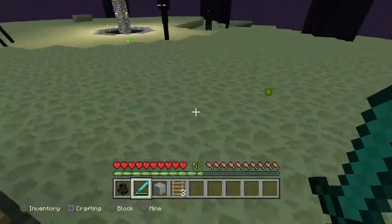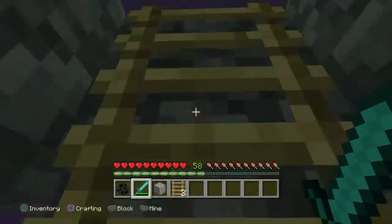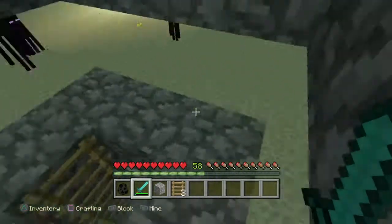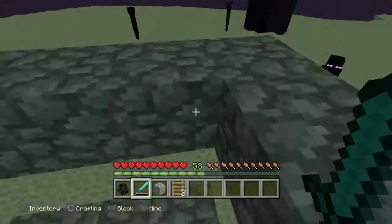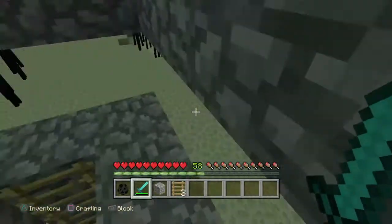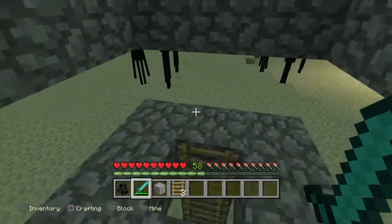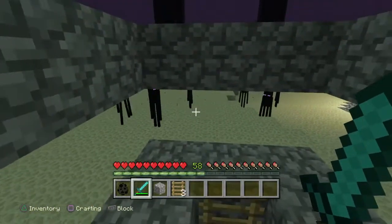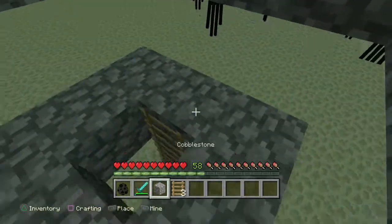As you guys can see by the title, Ender Pearls are usually pretty hard to get. They're actually pretty — it's kind of a challenge to get them, especially in the overworld, because you have to look for them so much and they rarely drop. But if you have already gone to the End in your world, this is a super easy way. Let me just show you guys how to do this.